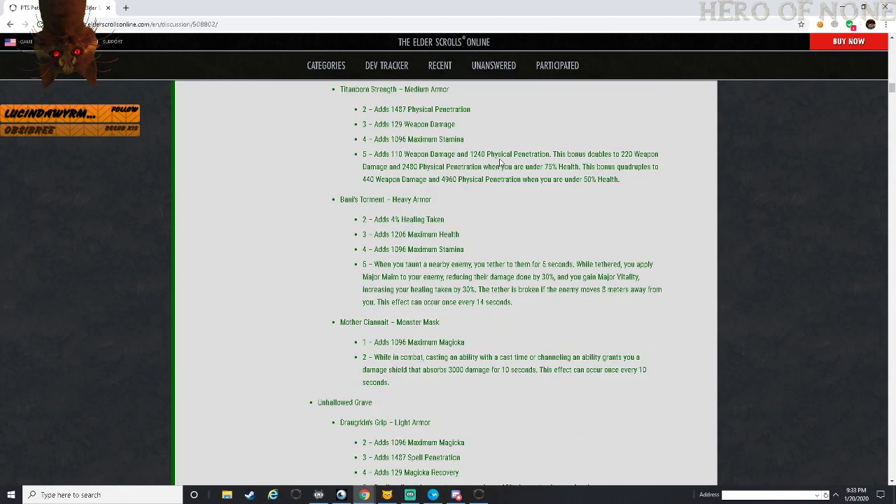Type Board Strike - medium armor set, physical penetration, weapon damage, stamina. Adds 110 weapon damage and 1,240 physical penetration. It doubles at under 75% health and quadruples at 50% health. So the quadruple one is the major one: 440 weapon damage plus 4,960 physical penetration.